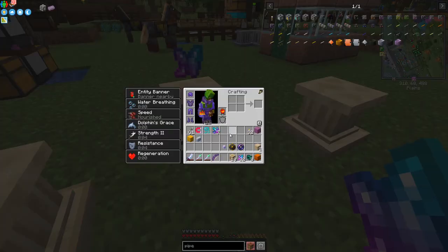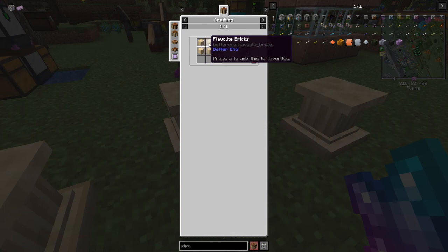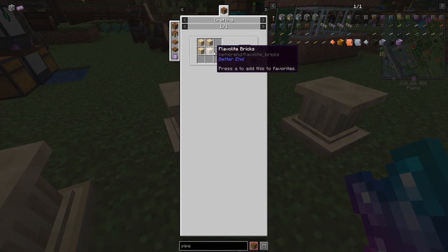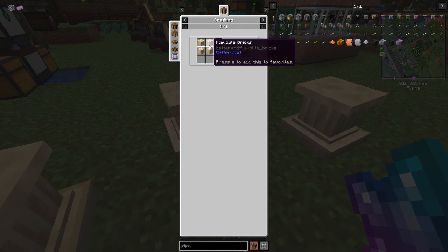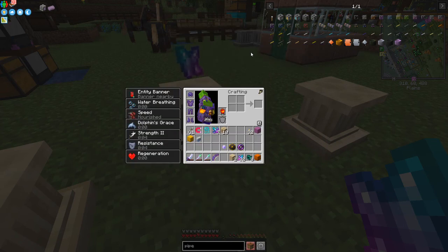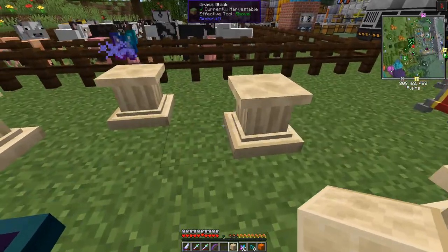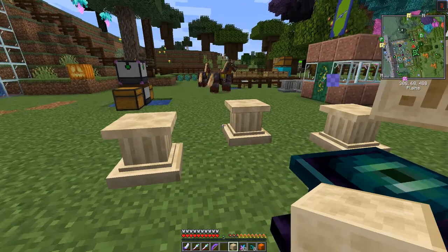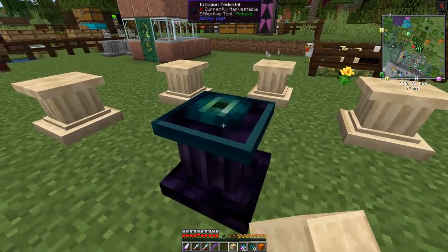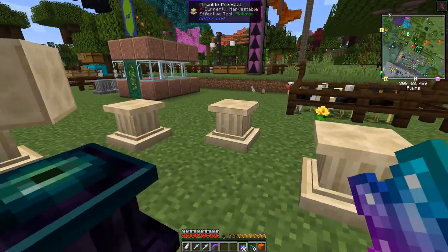The ruined flavorite ones are actually much quicker than the crystals — they only need crystals and polished flavorite. Polished flavorite is straightforward: flavorite bricks in a two-by-two crafting grid gives four polished flavorite, and flavorite four in a two-by-two gives flavorite bricks. Simply put the polished flavorite in the center with crystals on the ordinal directions to make ruined flavorite. We'll do two because we're going to make the portal.